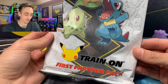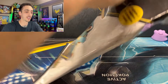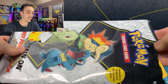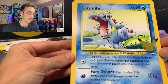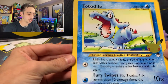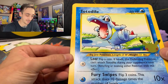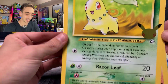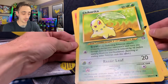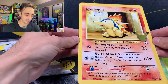Let's start out with the Johto First Partner Pack. I've got to get these jumbo cards into the binder. Let's take a look at all three of these. This is so cool — I've really been waiting to see the jumbo cards that have that real Wizards of the Coast feel to them. Look at that — we got the Totodile, we've got Chikorita, very awesome. This card is too jumbo for the screen, and the Cyndaquil.